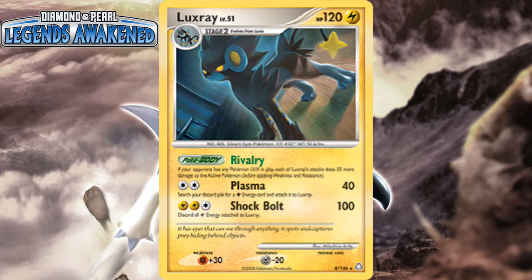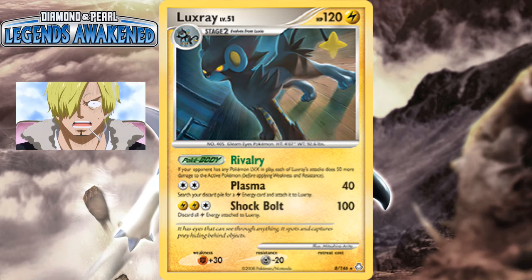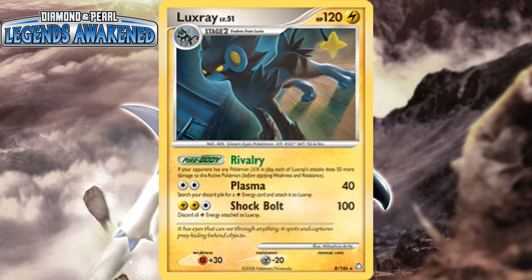With Rivalry, if your opponent had any Level X Pokemon in play, you were doing a whopping 50 more damage to the active Pokemon. Level X Pokemon were pretty much the face of the DP era, making this effect insanely handy, with that extra damage being so generous. Plasma would do 40 for 2, while letting you attach Lightning Energy from the discard pile to Luxray — very solid, helping you use Shock Bolt, which did a good 100 for 3, even though you had to discard all Lightning Energy afterwards. With a Level X Pokemon on your opponent's field, you could get away with even just using Plasma, as doing 90 for 2 was nothing to scoff at.